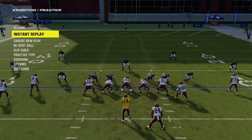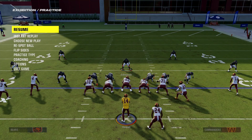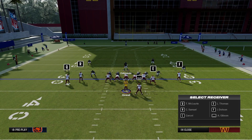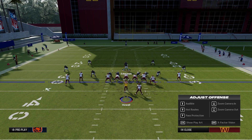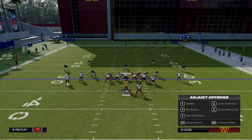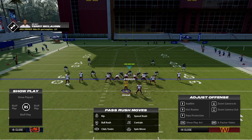Let's go ahead and run this play against a blocked running back. Running back's on the right side — shift the D-line to the right, slant them to the right, bring the middle linebacker down here, hold LT to fake blitz, drop back into coverage. Let's go ahead and run it.